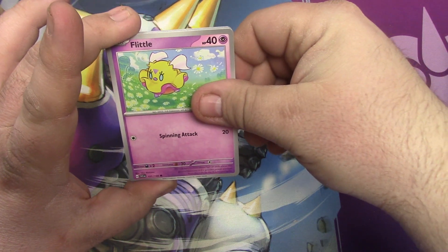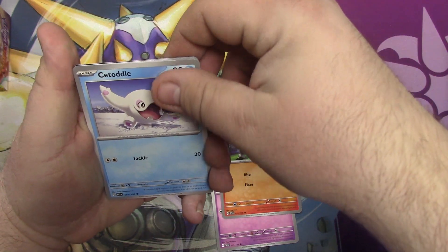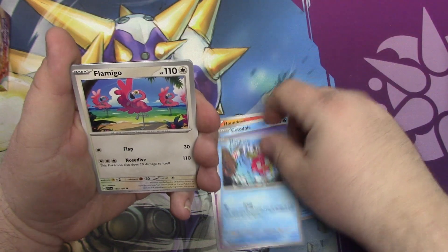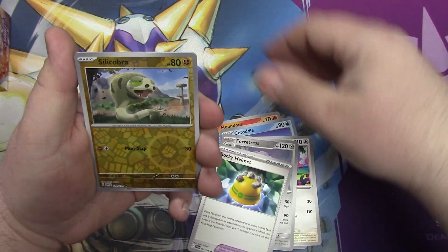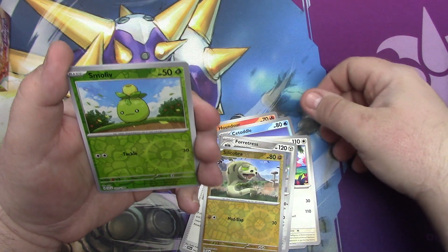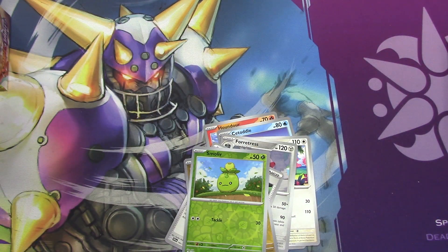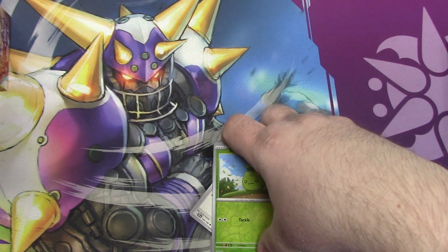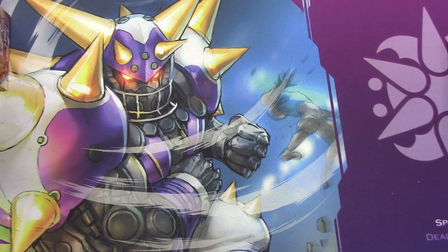We got a Flittle, Houndour my boy, Citadel, Curp, Fishy, Flamigo, Fortress, Rocky Helmet. Slacobra as the reverse holo, and another one in Smoliv. I think there's something good in the back — a Slowbro holo. I like the art on that, it kind of looks like the base art. Ability: as often as you like during your turn, you may move one damage counter from one of your other Pokemon to this Pokemon. That's a good bench card — basically keep it on the bench, Bubble Drain for 60 and heal 30 off of it.